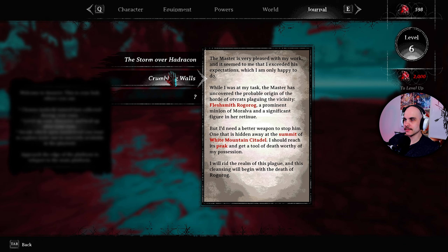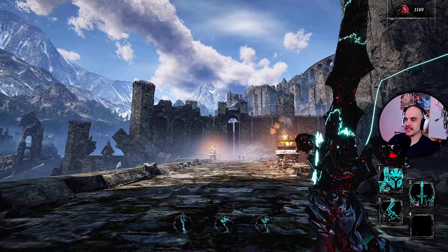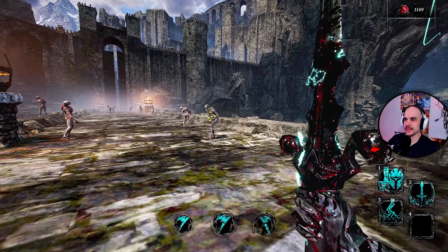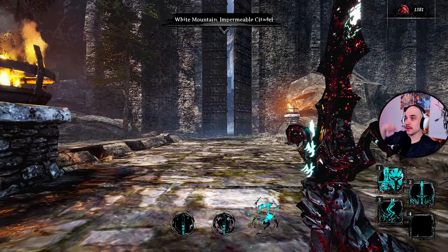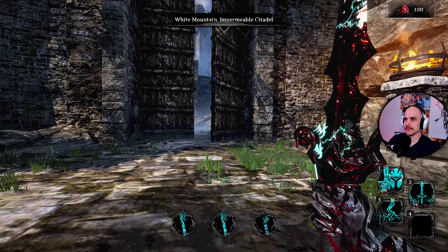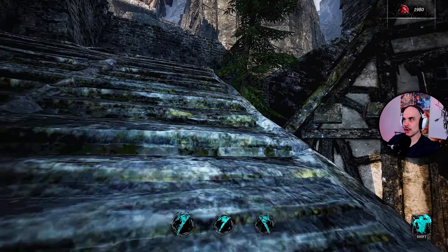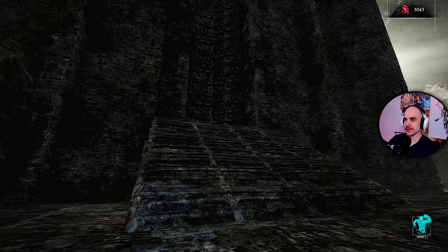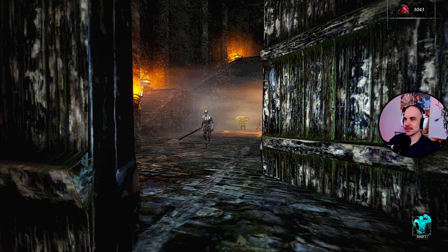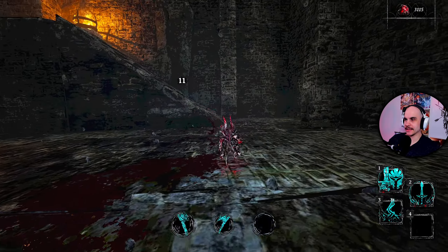White Mountain Citadel — that kind of looks like it to me. We just need to go around, yeah this looks like the White Citadel. White Mountain Imperable Citadel — there we go, we're in the right place. I think we're just going to climb higher and higher, I assume that's where the boss is. This is a pretty cool looking castle. I think that's the boss — we'll see if it's going to be difficult. Let's check it out — the same boss I would have killed in the cave.